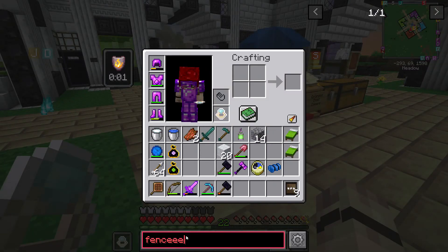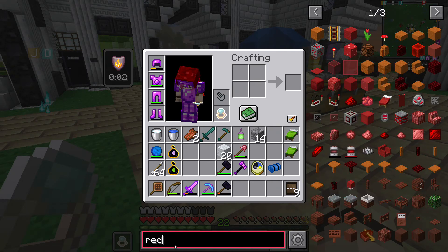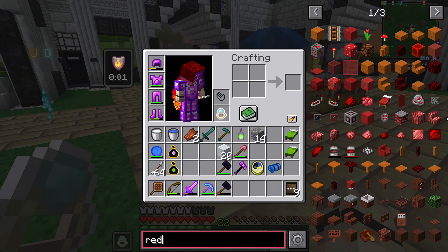What did we say about fences for the red room? You know it might work. I've got red nether brick. I was about to say red nether brick. Fence walls would probably be quite cool, wouldn't they? What do you reckon to these gates then?